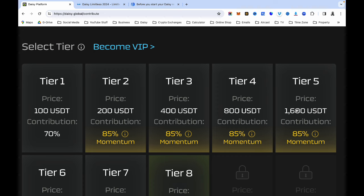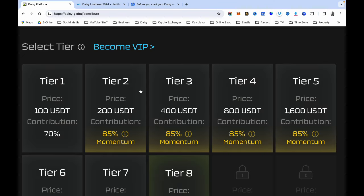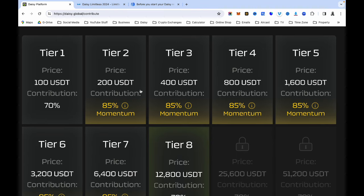Load up your Tron wallet with the total USDT, and for each tier make sure you have 500 TRX minimum for gas fees. Then you can join Daisy today and upgrade through tier two, tier three, tier four, all the way to tier five. If you are joining today, make sure you are at least in tier five, and you can upgrade tiers six through ten later.